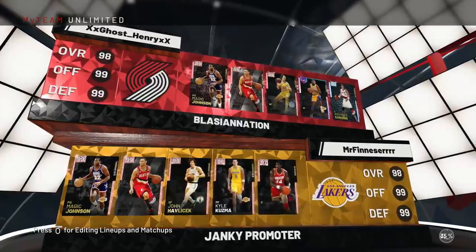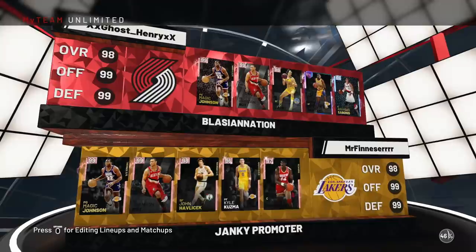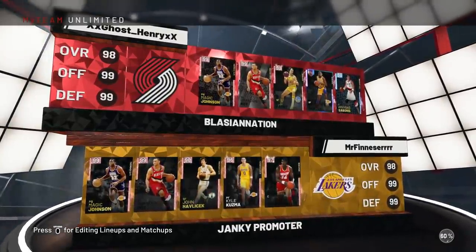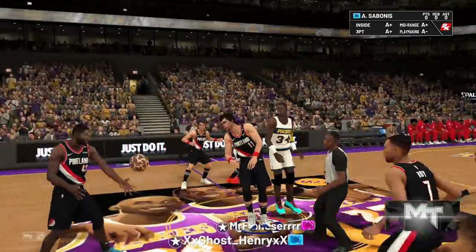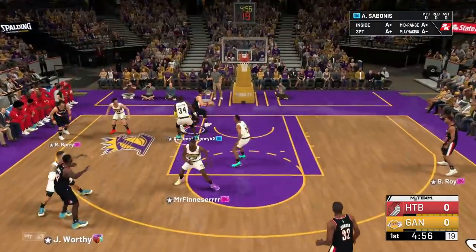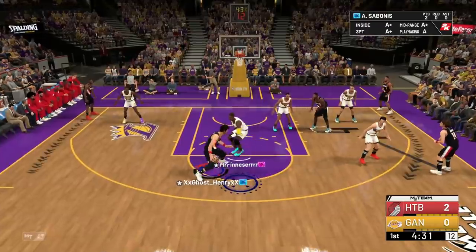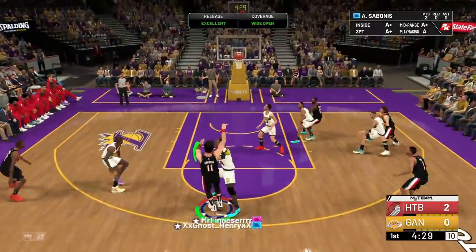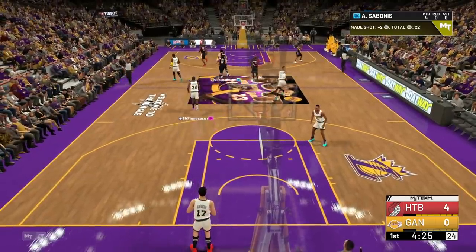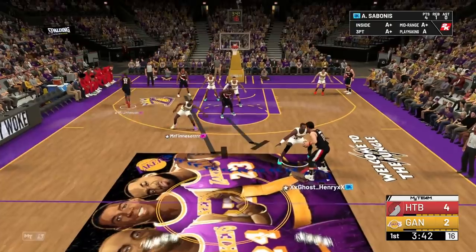They didn't give him limitless range or deep range deadeye, so we won't really be shooting shots from half court with Sabonis. But he's got good passive badges and I am ready to get to work. Our matchup for today is pink diamond Magic Johnson, Brandon Roy, Wade, Kuzma, and Hakeem — should be a pretty good matchup. Sabonis, it's time to see what you got. Jump ball — Sabonis at 7-foot-3 winning the tip to start the game. Get my man inside the paint right away, going up and a nice dunk to get the game started.